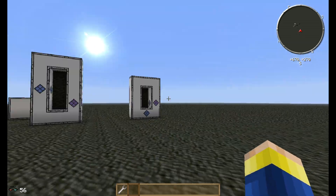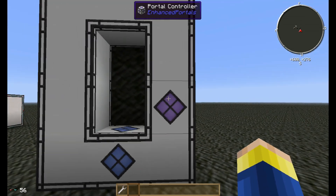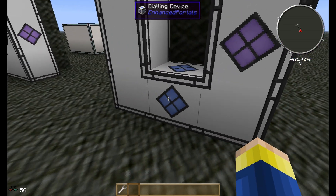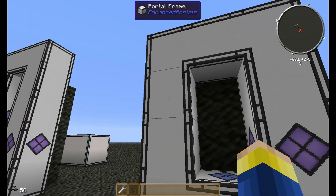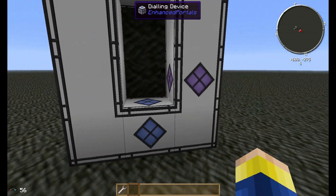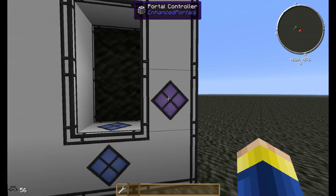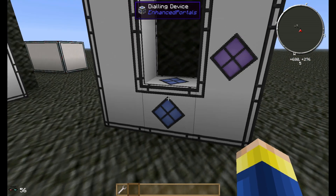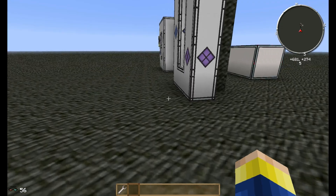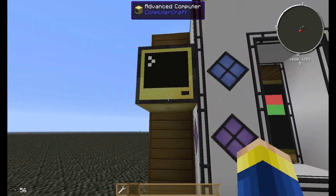Yesterday I started playing around with Enhanced Portals 3. I pretty much learned this mod yesterday with the controller, the usual redstone stuff, and the networking. I thought what would be more cool than to make a working network where you can go anywhere you please from Enhanced Portals. So I started messing with this dialing device and realized what's better than to use ComputerCraft to control this thing.